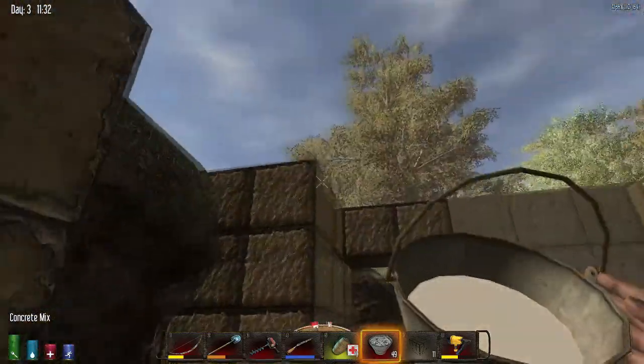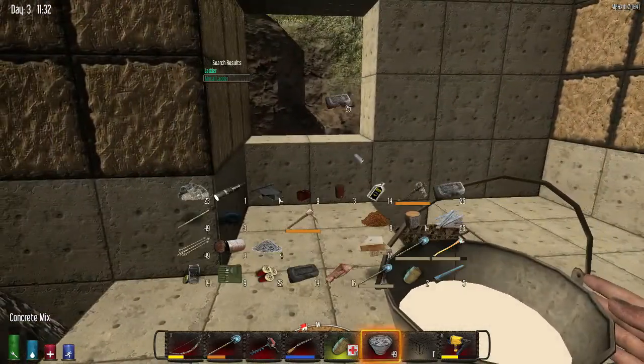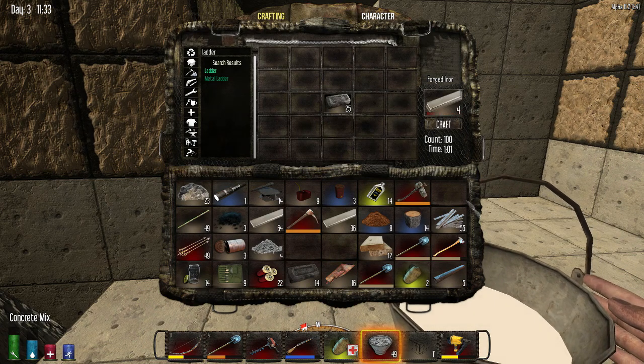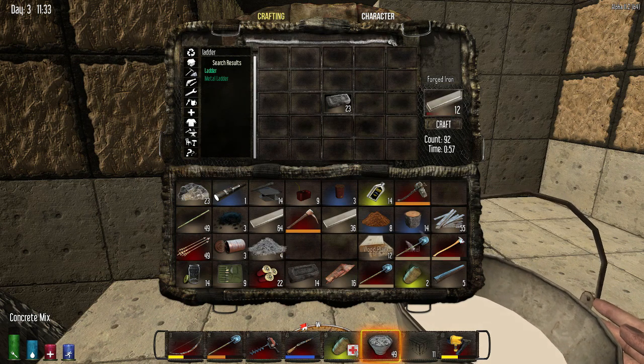Well, construction is underway. I'll take a little break — thankfully we've got tons of iron. Let me process more of this iron, man, going through it pretty fast though. Also gonna run out of concrete — thankfully it's made out of rocks.